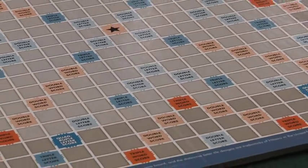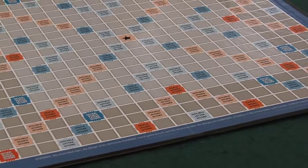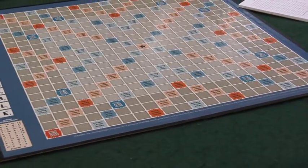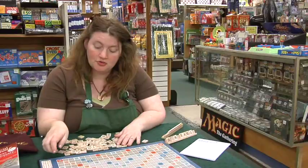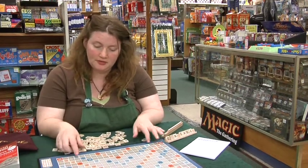Super Scrabble is played very similar to Scrabble. The difference is the board. The board has four times as many squares on it as a regular Scrabble board. Besides double word scores, there are triple and quadruple word and letter scores in the corners here.